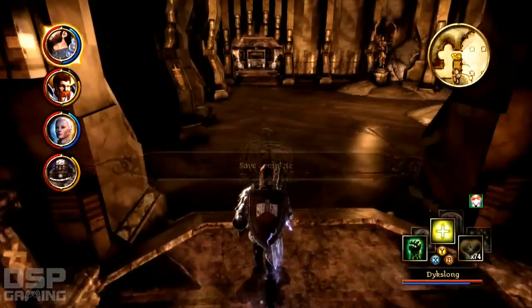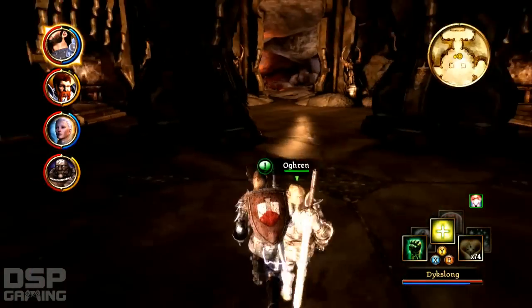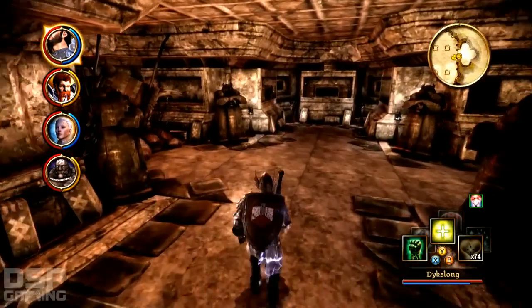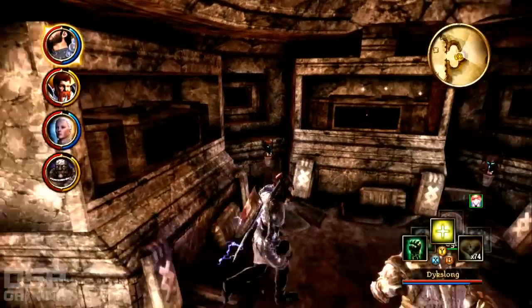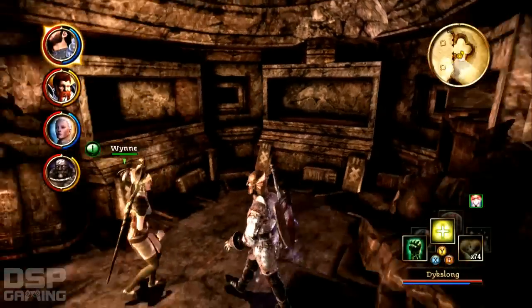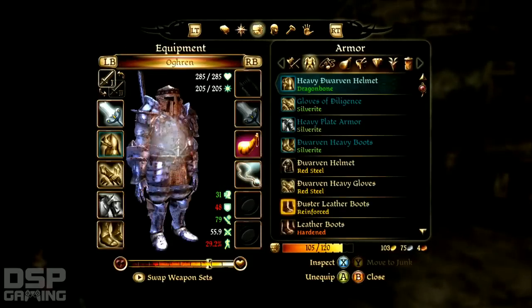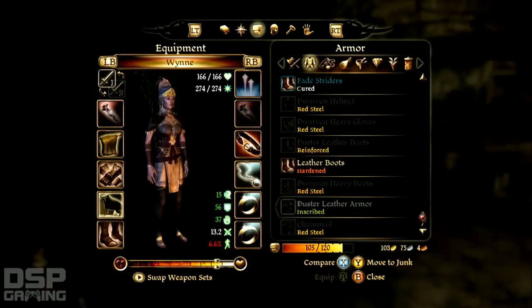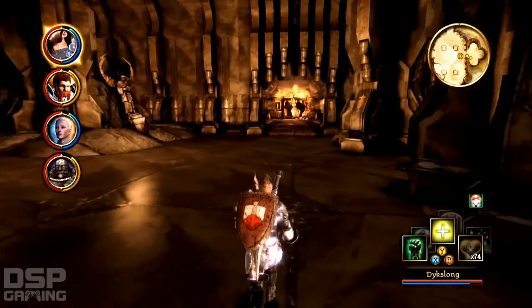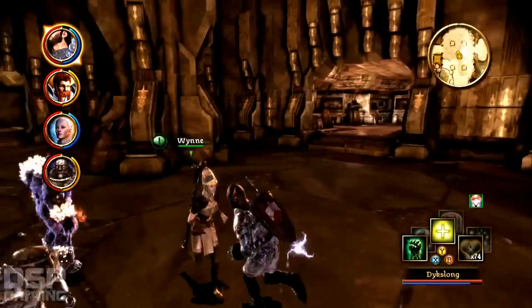Where the hell are we? Seriously, where the hell are we? Look at this area — inscribed duster leather armor. Is it any good? Duster leather armor. She can't equip it. Of course, 18 strength. That's where we came from. Is it either that way or this way? Let's try this way first.